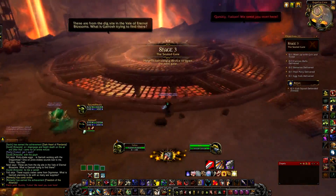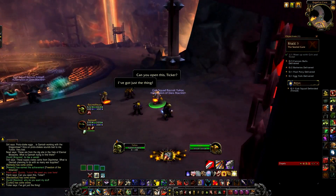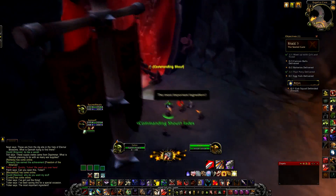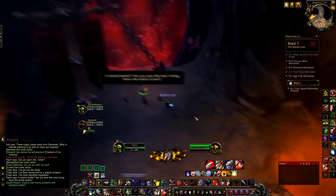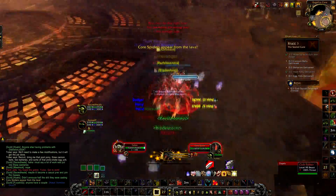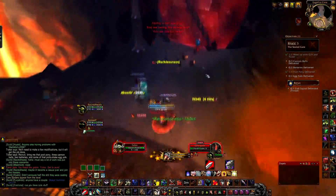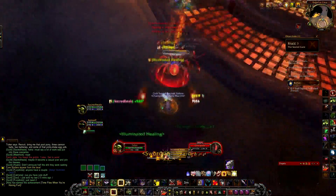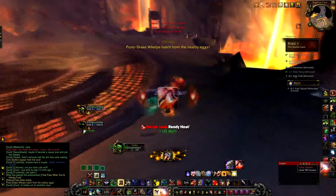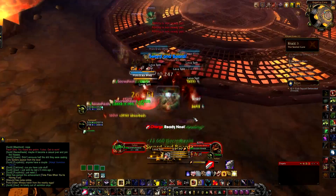Once you finish stage 2, you are onto stage 3. Stage 3 requires you to meet up with Grit and Ticker at the gate. To open it, you must manually collect 3 Cannon Balls, 2 Batteries, 1 Pool of Pony and 1 Egg Yolk to deliver to Grit and Ticker. Every time you grab one of the required items, a bunch of mobs will spawn — they are very easy to kill.